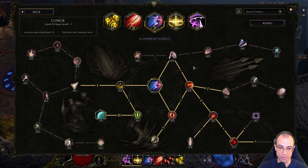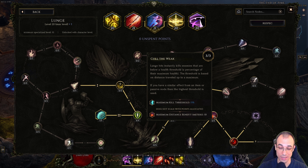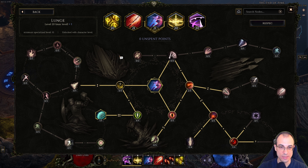Finally, we have Lunge. We get invulnerability while lunging, a little bit of health, and we apply Frailty chance. Unfortunately, you need to be farther away from the enemy for this to work perfectly. We also get some kill threshold, but again we have to pull back from the enemy to apply it — it's not ideal. I wish they removed that condition to be 10 meters away. But that's it for the skills.